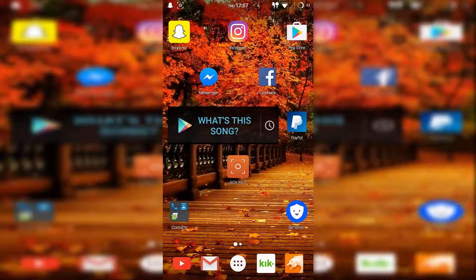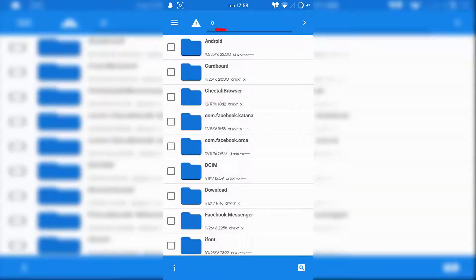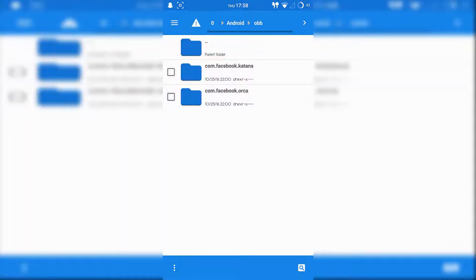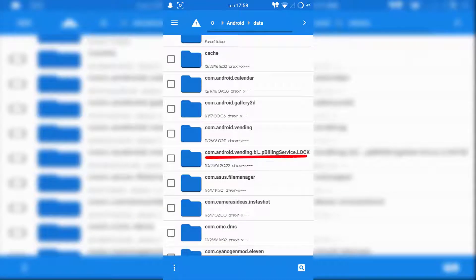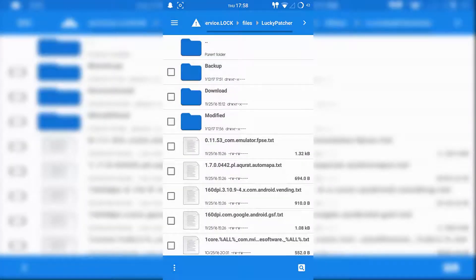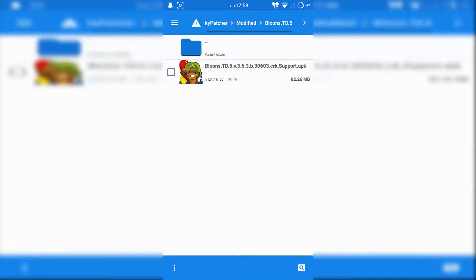I'm gonna show those people who messed up and accidentally skipped that part. Open up a file manager, which you can download from the Play Store. Click on the folder that says Android, then Data, then Data again. Find 'com.android.vending' and click on it, then Files, then Lucky Patcher. There will be a modified folder for Bloons Tower Defense 5, and you can install it from there.